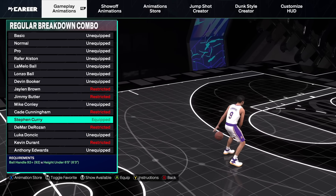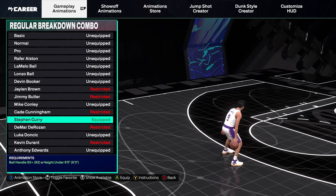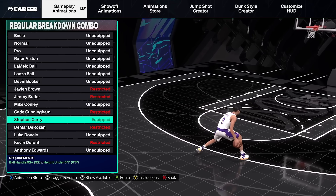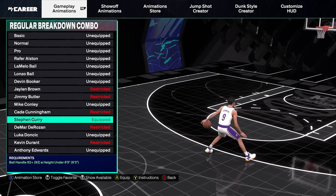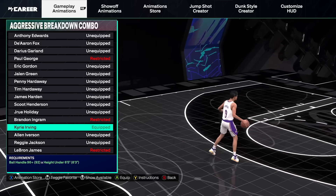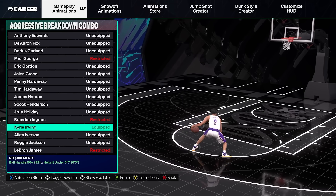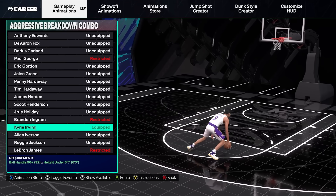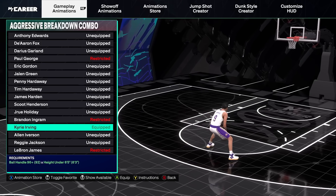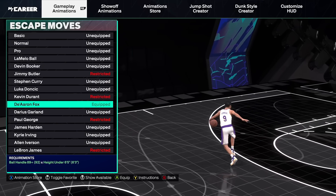For regular breakdown combo, I went with Steph Curry — no particular reason, I don't use this move that often. I just like that Steph Curry changes my ball hand a lot so I can change my cross launch to either left or right. For aggressive breakdown combo, I chose Kyrie's because he attacks the basket manually. And if you run straight at the basket, you can actually turn around and sprint backwards super quickly, get people to jump in the paint, and then get a free three. It's very cheesy, but I like Kyrie Irving aggressive breakdown.